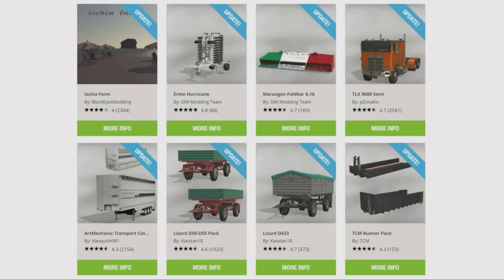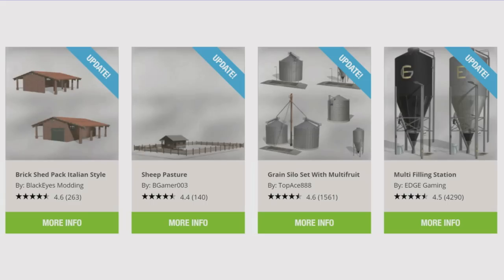The updates are: the Ishkia Farm map by BlackEyes Modding, the Irmo Hurricane by SMI Modding Team, the Marangon Foldbar 6.16 by SMI Modding Team, the TLX 9000 Semi by Zanarko 82, the Art Mechanic Transport Cattle Pack by Vanquish081, the Lizard D50 D55 Pack and Lizard D633 by Cashtan18, the TCM Runner Pack by TCM, the Brick Shed Pack Italian Style by BlackEyes Modding, the Sheep Pasture by BGamer003, the Grain Silo Set with Multifruit by TopAce888 — now included silos, multifruit silos will take bales — and the Multi Filling Station by Edge Gaming have all had updates today.